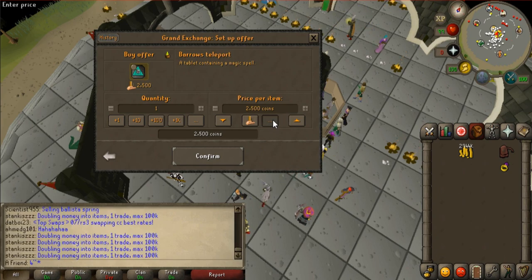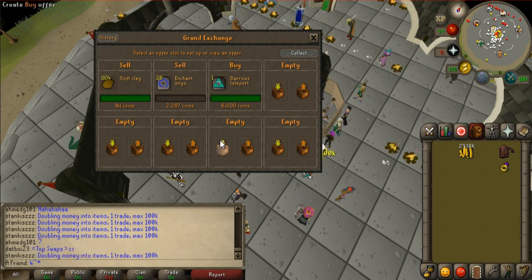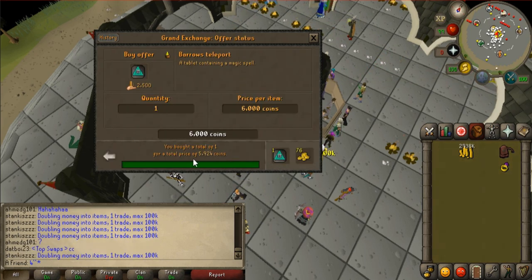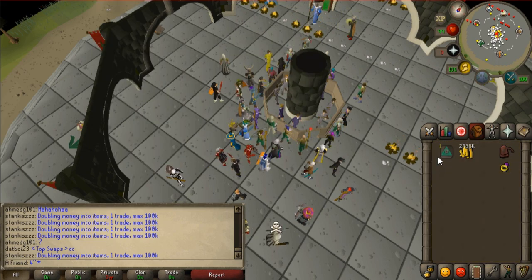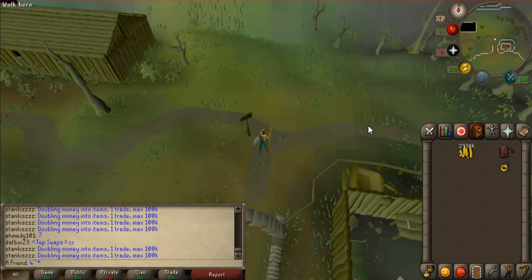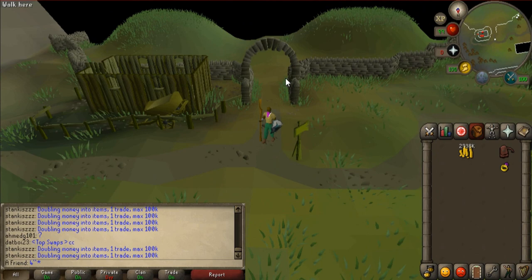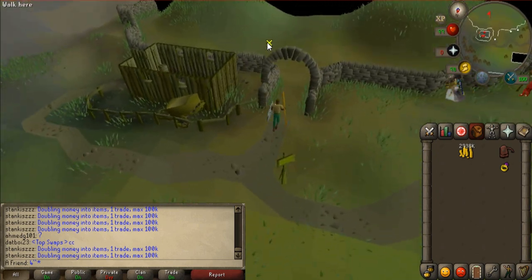Let's try to buy one Barrows Teleport for 6k to verify. I didn't get ripped off — it's pretty much the same price that I sold all of them for. I just want to see where it teleports you. By the way, it doesn't matter what spellbook you are on — you can obviously use the teleport tab. Okay, it's pretty close. It's just near the entrance of Barrows. Not bad at all.